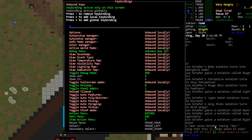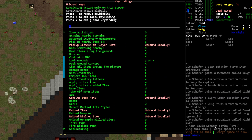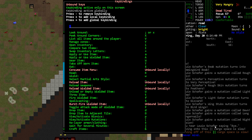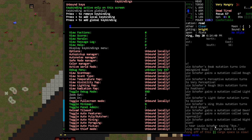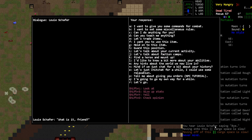I'm not seeing what I need in the controls. Checked capital N — found toggle minimap, not what I'm looking for. Let's just give him a little more mutagen and see if it changes anything.